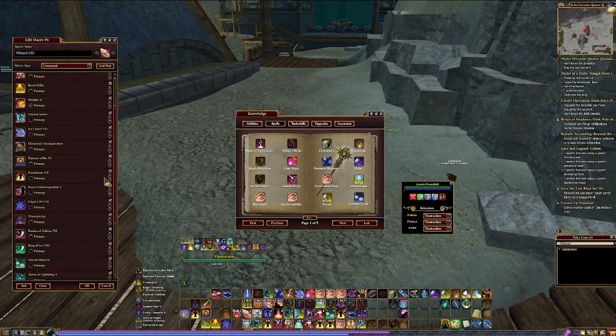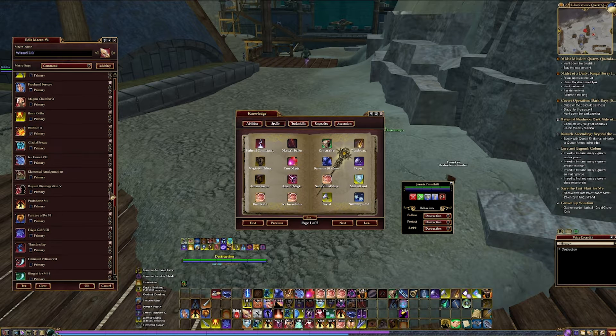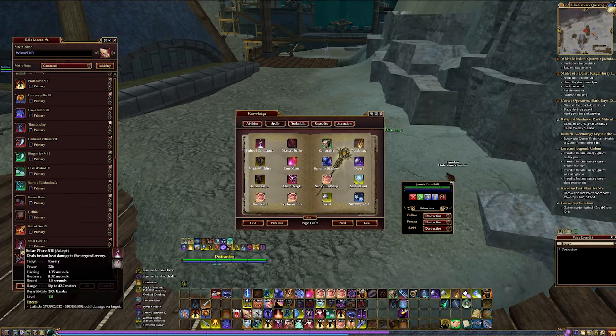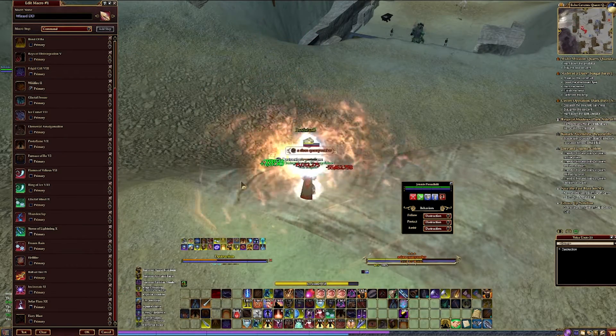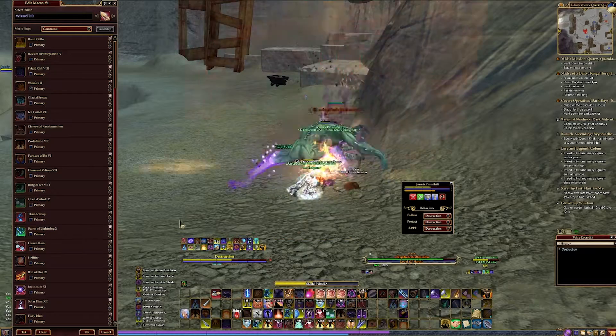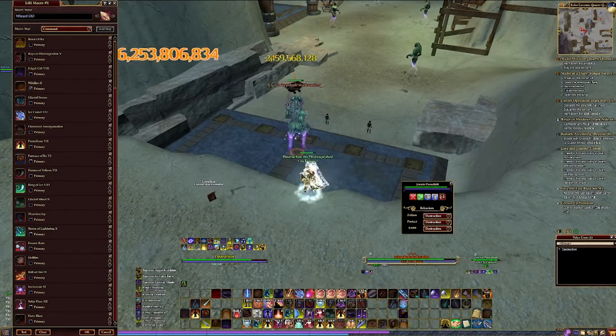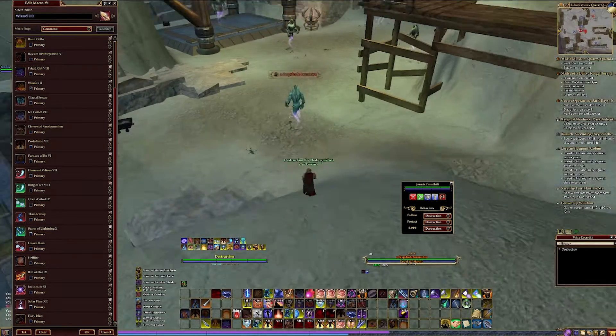Another thing we've done is at the top and the bottom, we have an ability that will increase our fervor and give us more damage. We want these abilities going off every chance we get. This is a little taste of what we came up with and how it works in action. You can see the skills are still not going all the way to the bottom, but this is only because the enemies are dying so fast. This is a good example of how a DPS macro works.